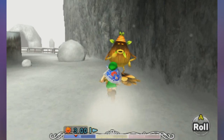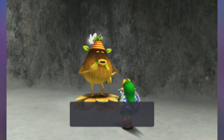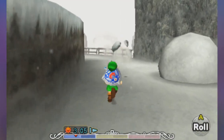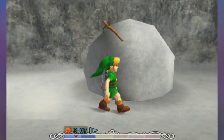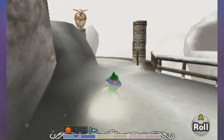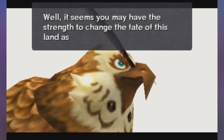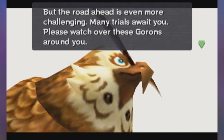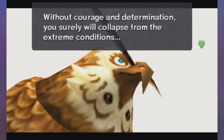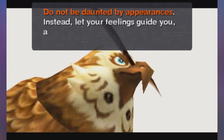Oh, there's a Deku scrub. What up, dude? He probably sells magic beans, right? Can I get up here? What is that? Oh, a Deku stick. Okay. Some more arrows — nice. So this is the Isle. The Isle from Ocarina of Time basically tells us we gotta save it or else we're screwed. Okay, I might mess this up, so bear with me if I do.